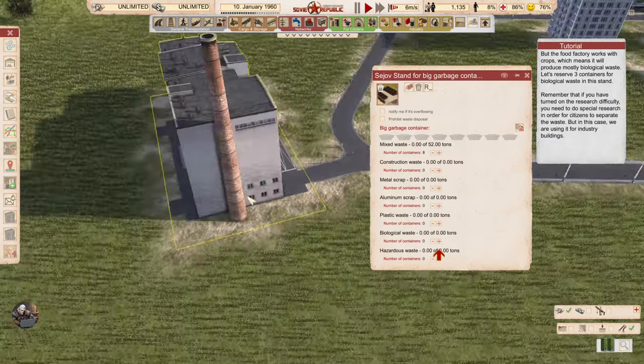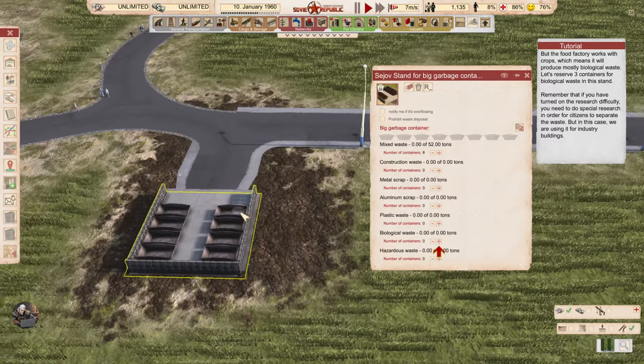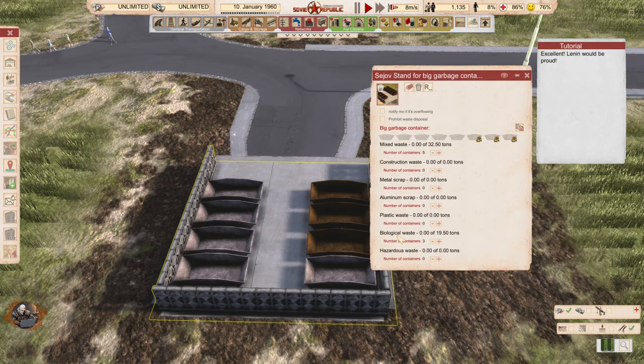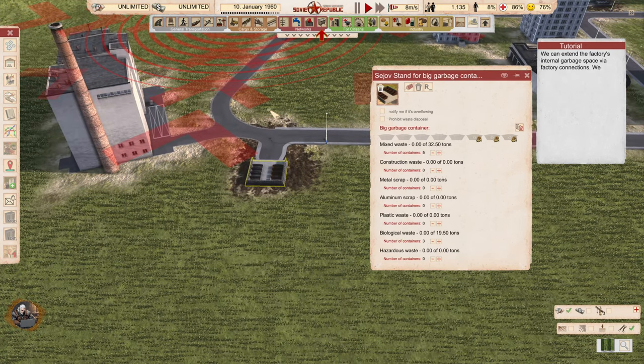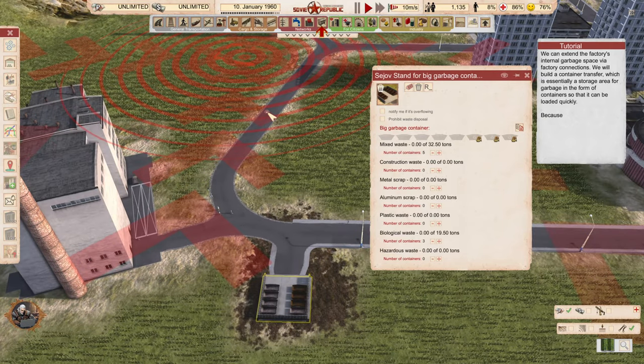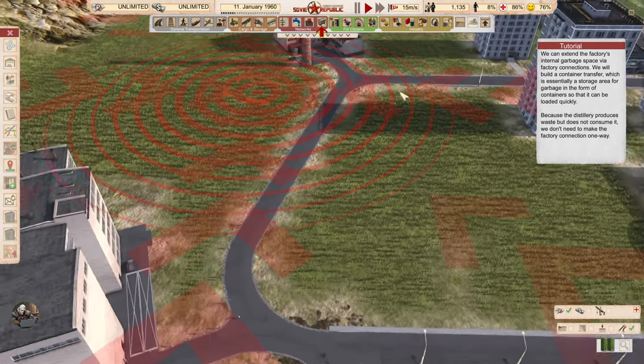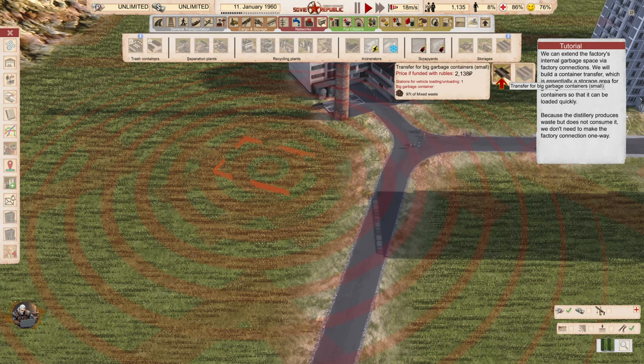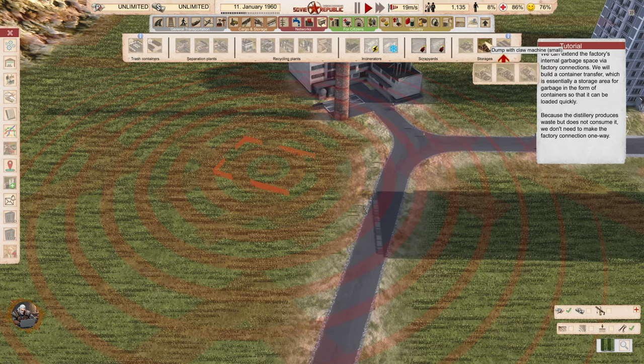We have 52 tons capacity with eight containers, and three will be for biological waste. We can extend the factory's internal garbage space via factory connections. We'll build a container transfer, which is essentially a storage area for garbage in the form of containers so that it can be loaded quickly. Because the distillery produces waste but does not consume it, we don't need to make the factory connection one-way — unlike the incinerator before.